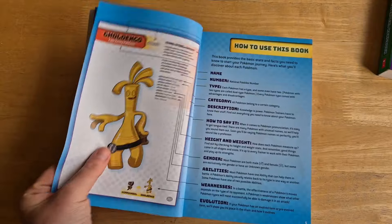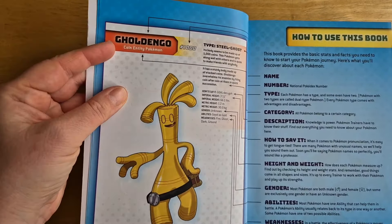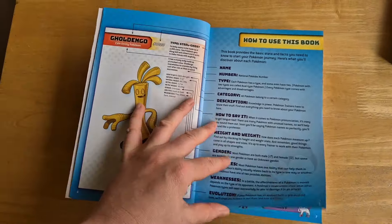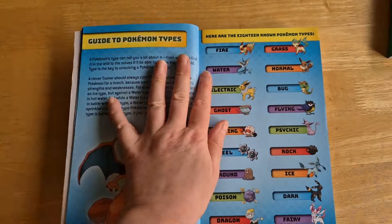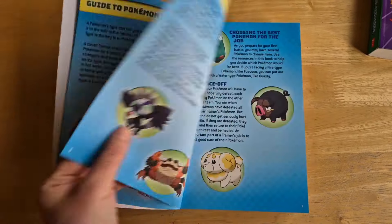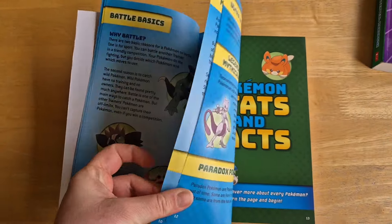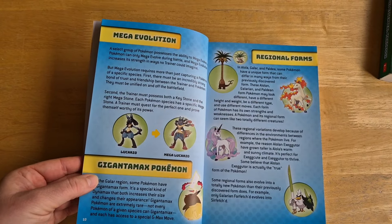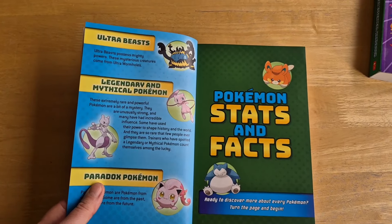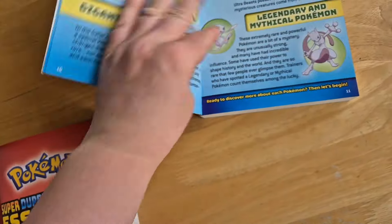This is the brand spanking new one. Let's open it up and have a good look. We've got how to use this book, then the coin entity Pokémon — it looks like a cheese string, whatever! We've got Pokémon that look like ice cream, the different types from fire to fairy, why battle, the face-off, choosing the best Pokémon for the job, Mega Evolution, Gigantamax Pokémon, regional forms, Ultra Beasts, Legendary, Mythical, and Paradox Pokémon.